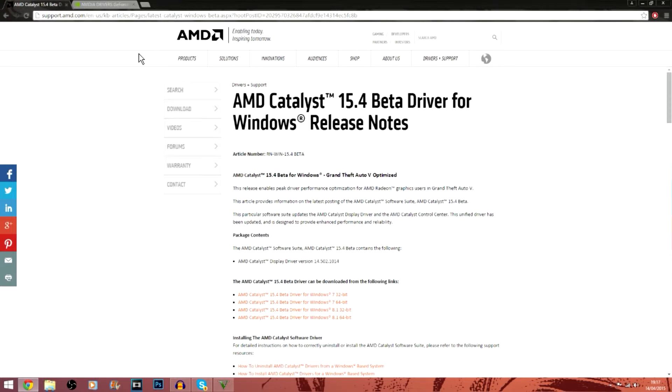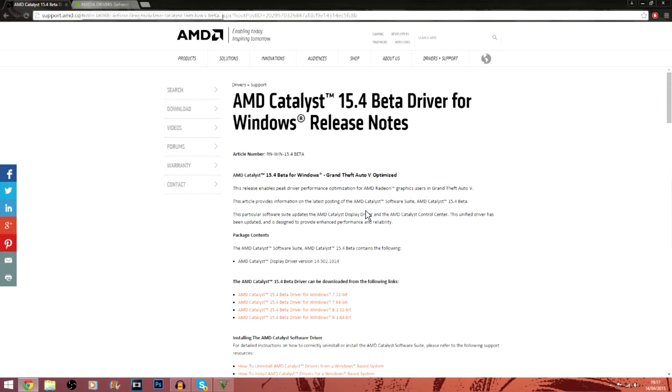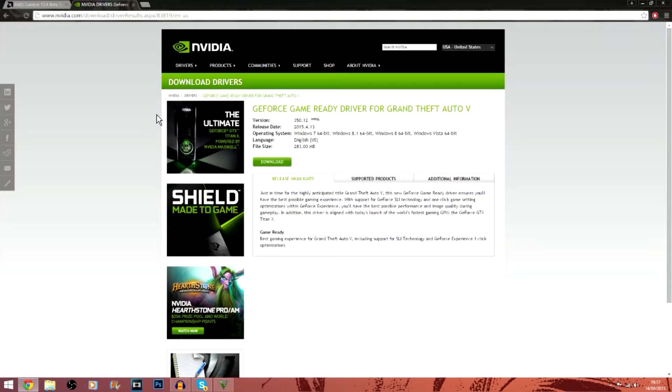To start off with guys, you want to go to either of these websites depending on which company your graphics card belongs to. AMD cards go here, Nvidia cards go here. The two links will be in the description below.